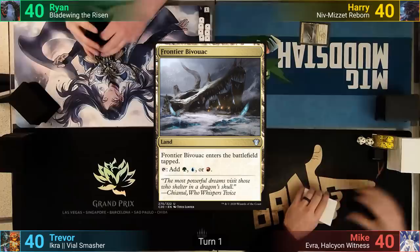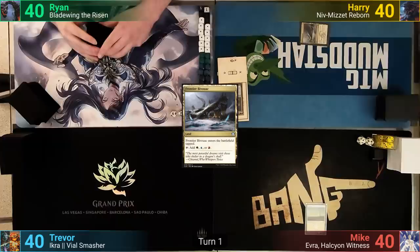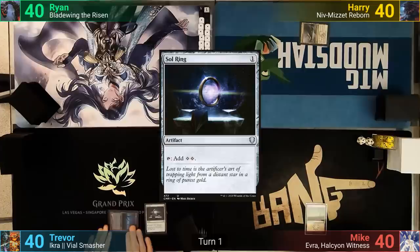Harry plays a tapped Frontier Bivouac. Mike plays a Planes. Trevor plays a Swamp and casts Sol Ring. Ryan plays a Swamp as well.